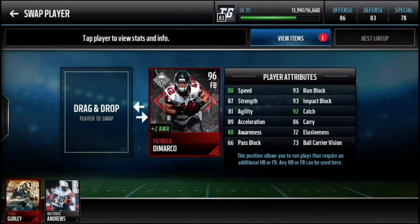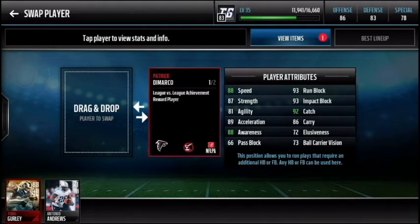I just have some boosts so he's a 96. 88 speed, 87 strength, 81 agility, 89 acceleration, 88 awareness, 66 pass block — that's not too good — but 93 run block, that's insane. 93 impact block, 92 catch which is really good for a fullback, 86 carrying, 72 elusiveness, and 73 ball carrier vision. This is a heck of a card.